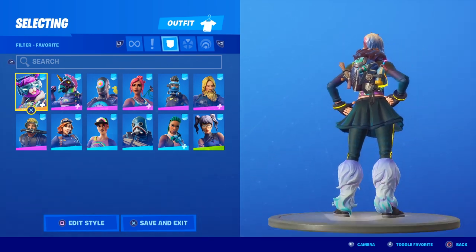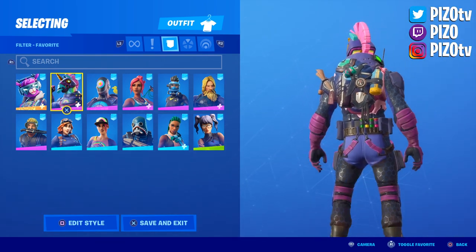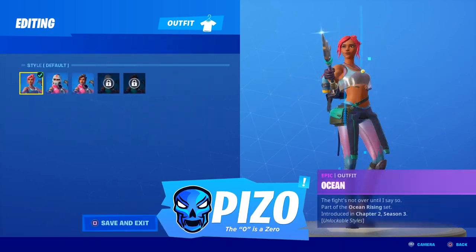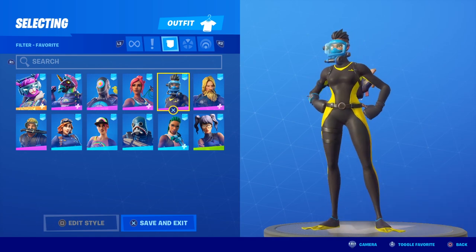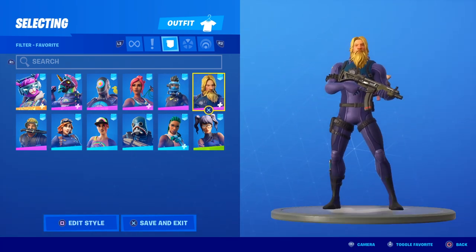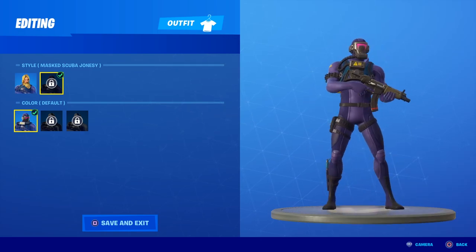We have a few skins here with the original edit style on her back bling. I'm mostly focusing on the main base color of her back bling, not the little accessories. There's a little bit of a stretch with some teal colors using the canister and knee pad, but I wouldn't get too distracted. Her other edit style also makes sense — it looks like a diver's backpack with a lot of gear on there. Scuba Jonesy also looks really nice.